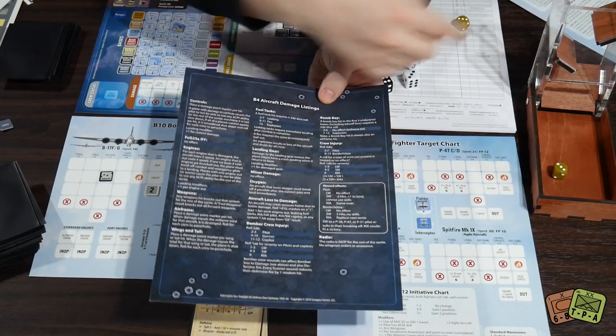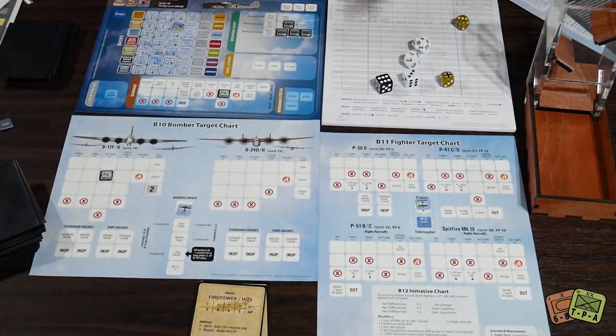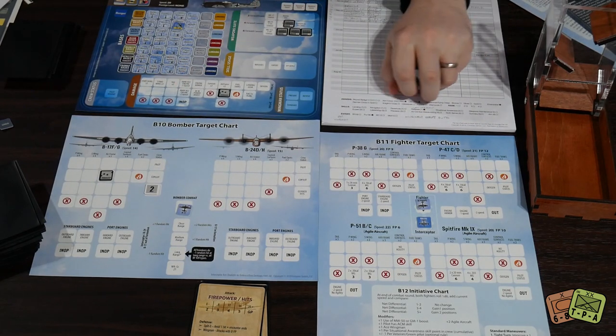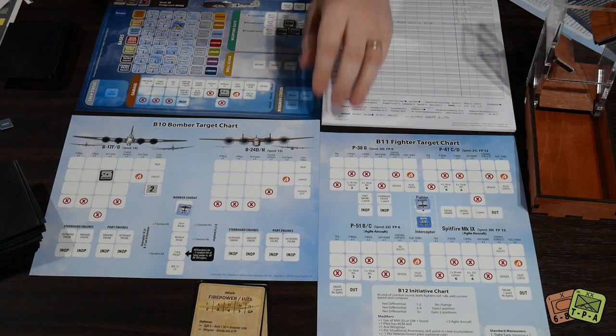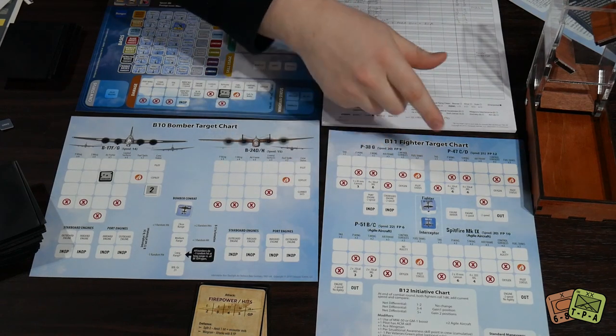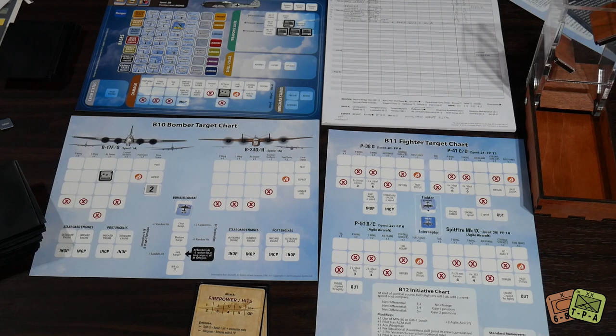If you're on some 110s with a gunner and a pilot you're okay, but if it's a single-seat fighter it's really easy to roll that you're wounded as the pilot on a two through seven, then roll a d6 for severity. I rolled a three so I'm lightly wounded — a six and you're straight-up dead, game over, start again. Then you limp back home with all these damage markers trying to land or bail out if you get shot down. There are some really neat bits and pieces, but this is a game where you just kind of roll with it and see what happens.